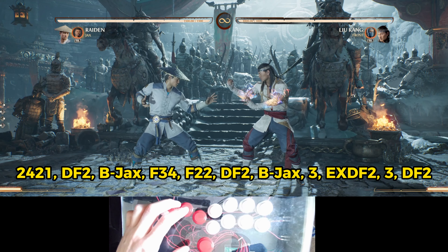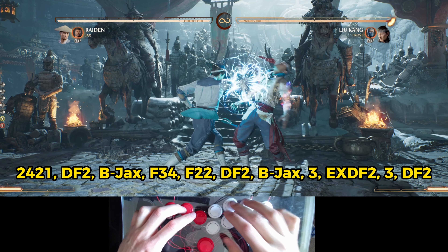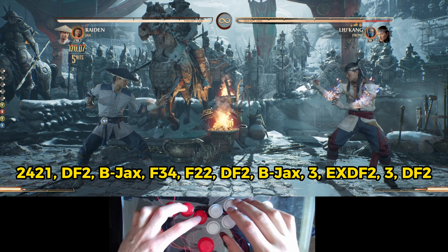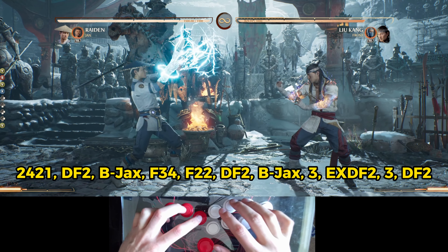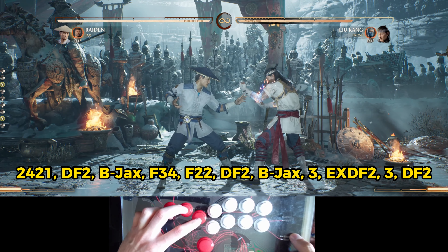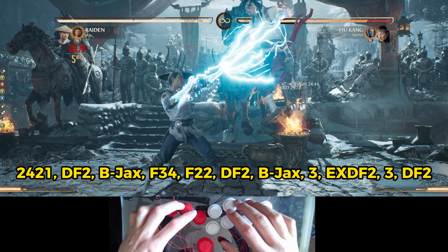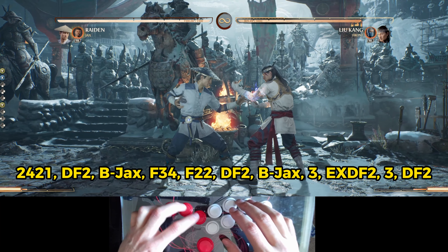To start things off we will go with the string 2421. It will look like this, but we will not do the whole string — we will cancel into the down forward 2, so the shocker. You can just dial this whole thing in and that's the first step.